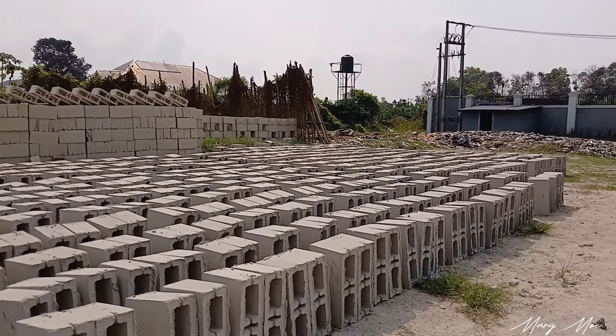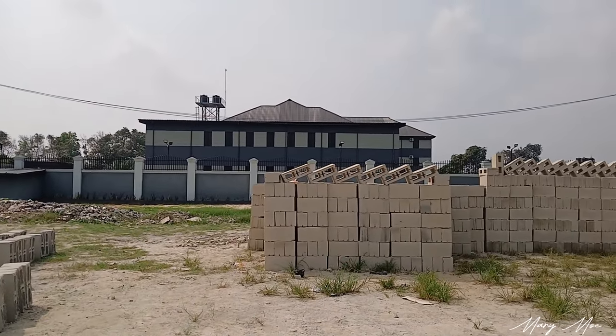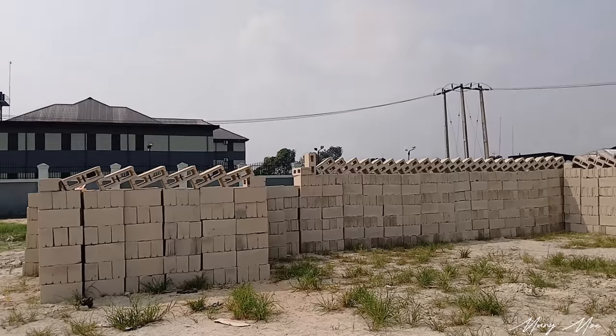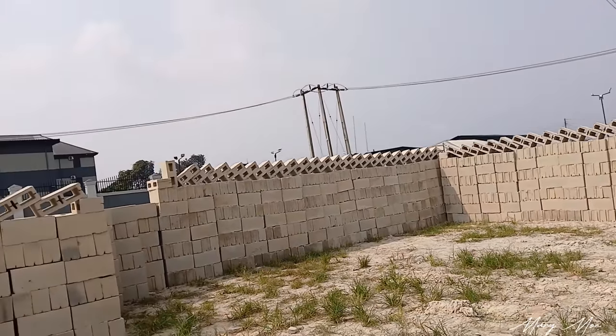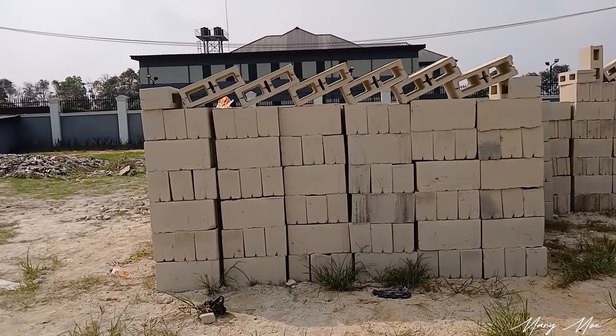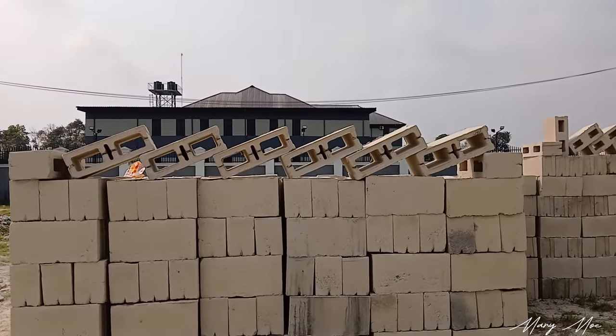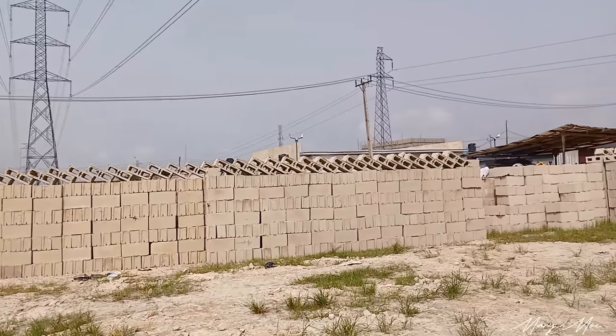We call the arranged ones 'stacked' — we stack them already. All these ones are 6 inches hollow. The person needed a large quantity, so we are working on it, producing more to make sure we deliver to that person, including the ones already on the ground.